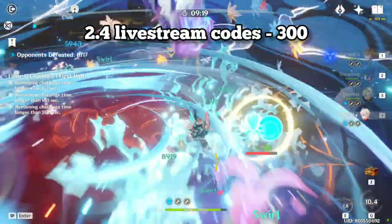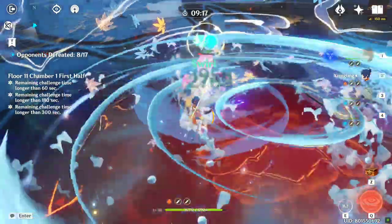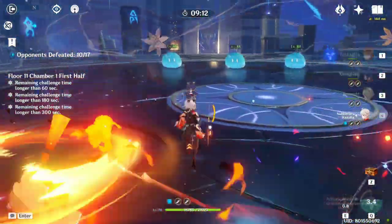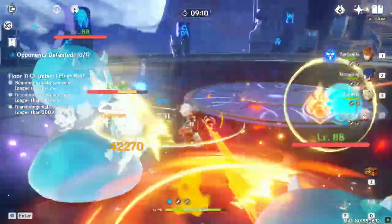300 primogems from 2.4 livestream codes, and 2,260 primogems from events. There will be three Spiral Abyss resets — if you can max clear it you can get 1,800 primogems.